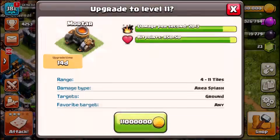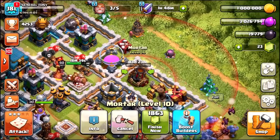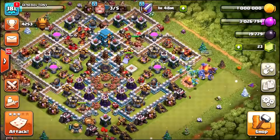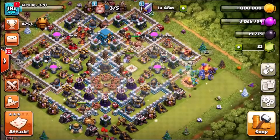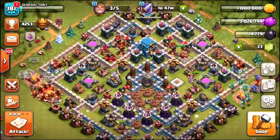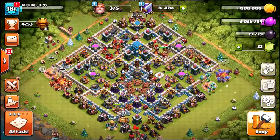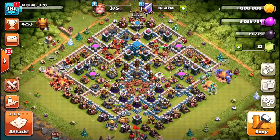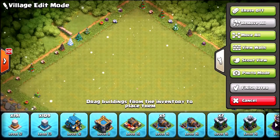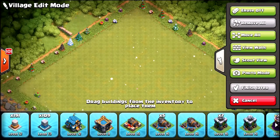So the mortar is gonna be an eleven million gold upgrade, and that is our first mortar going to level ten. We've now maxed out nearly every single building inside of the Town Hall 12 base. And then all that's left is 250 level 13 walls, each one costing five million. So it is going to be quite a journey.